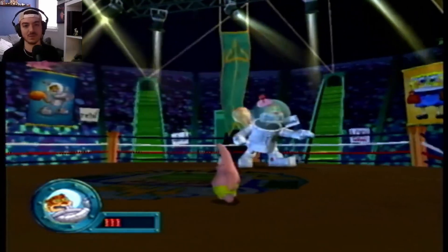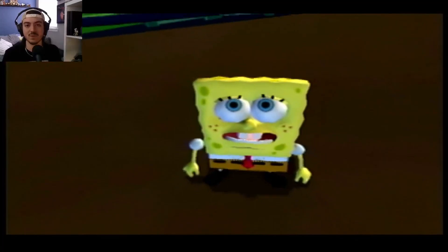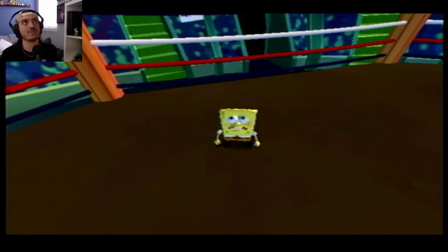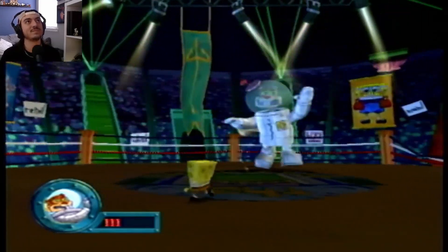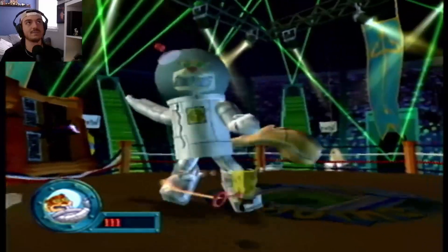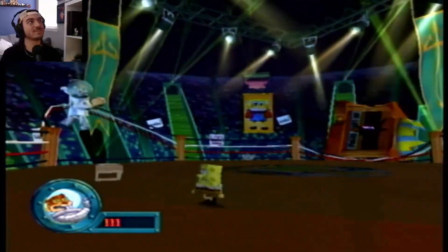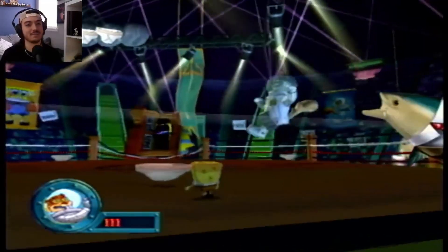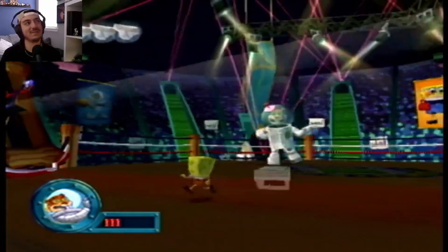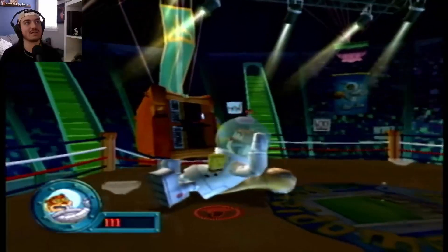My favorite episode of the show is Neptune's Spatula from season two, followed by the episode I mentioned in the last part of the series — I don't remember what it's called, but it's the one where Sandy, SpongeBob, Squidward, Mr. Krabs, and Patrick are all being competitive about whether sea creatures are better than land critters. Love that episode. I know I'm yapping a lot, but it's because I know how to beat this boss — it's easy.